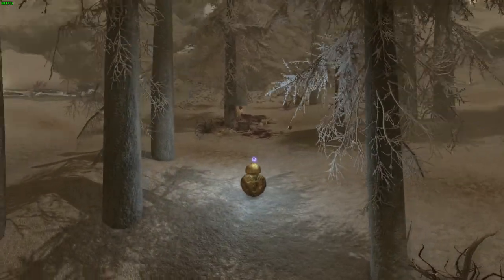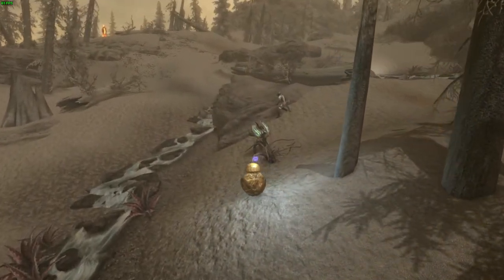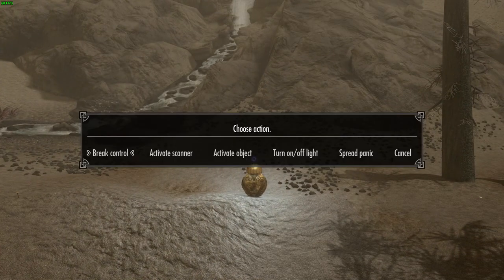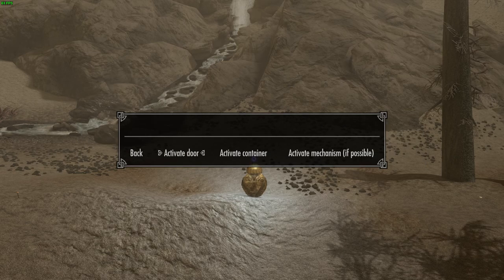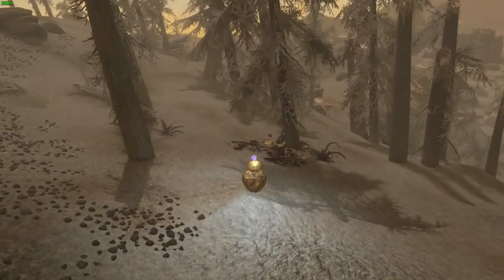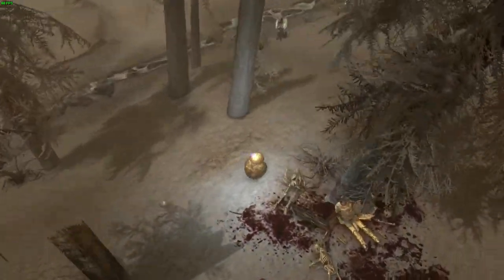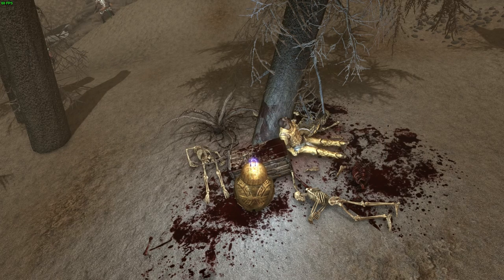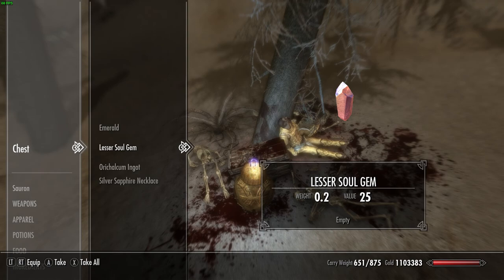That is so cool. You're frozen at this point in time — I'm just standing there. So we can go scout ahead as our little ball. Activate object. Door, container, mechanism — that is so cool. Spread panic — what does that button do? No idea. Activate object when it lights up green, activate container. So we can, like, if we want to steal something, we can have this guy just waltz into their house and not get caught.